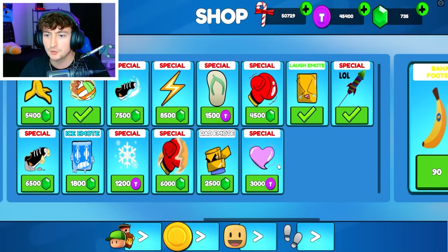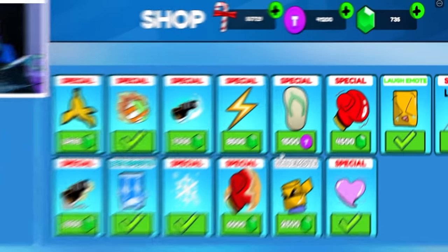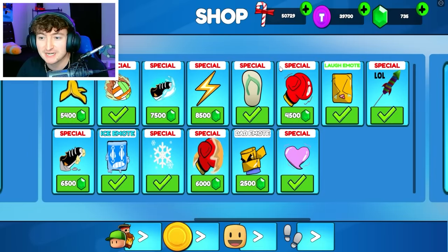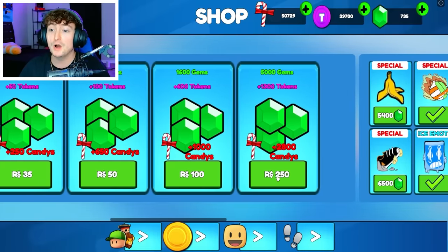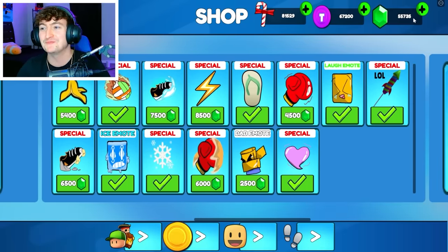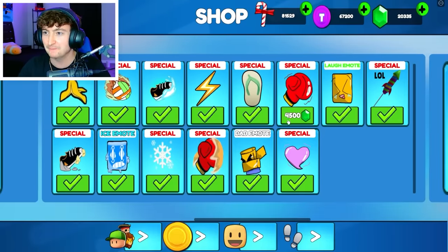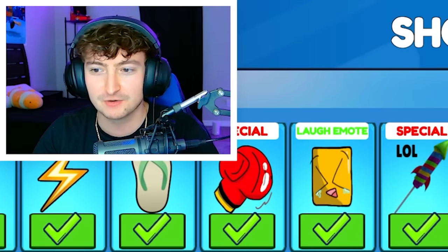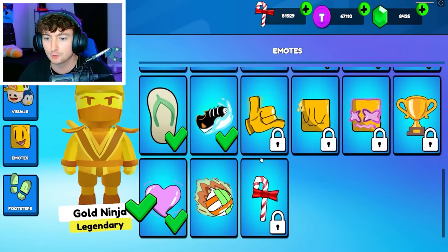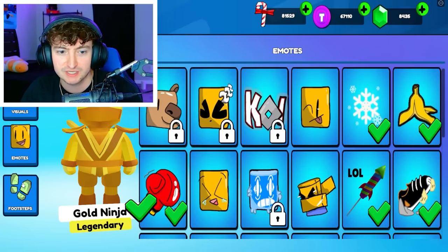Let's go ahead and spend our tokens. Here we can buy all the different emotes. As you can see, there is a ton. We have a flip-flop. What is that? We're going to have to try all these in-game for sure. We have what seems to be Water Kick and Normal Kick. And I am out of gems, so I'll be right back. We're now back with 55,000 gems. Let's go ahead and buy literally everything. My bank account is not liking this. So finally, we got all the emotes, which I don't even know what half of them do. Let's take a look at our inventory now.